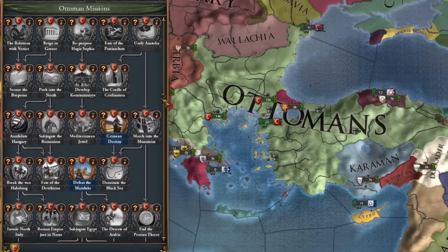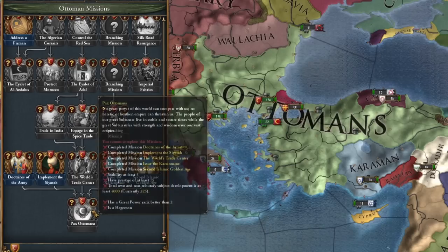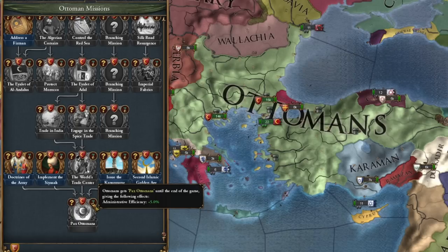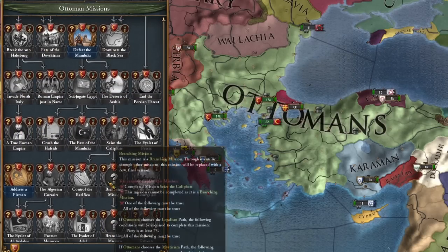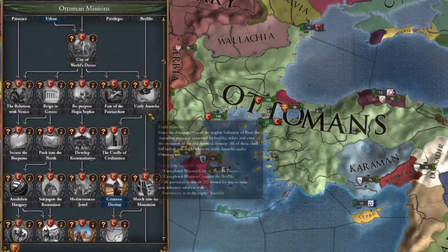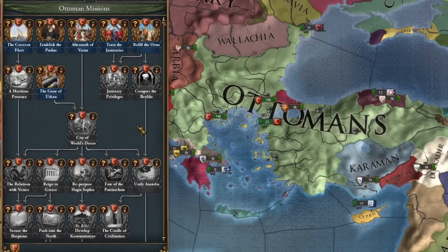We now have a gigantic mission tree that should help us with all of this. It ends with a nice mission, 'Pax Ottomana', which gives us administrative efficiency plus five percent until the end of the game. There are a lot of cool missions and developments we'll see through in today's episode or maybe in a continuation.